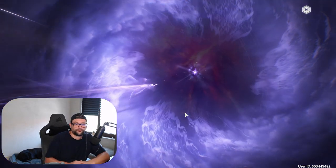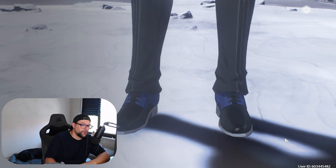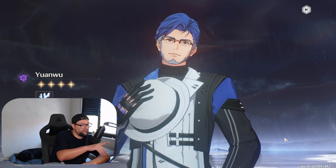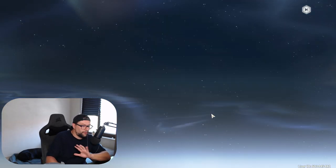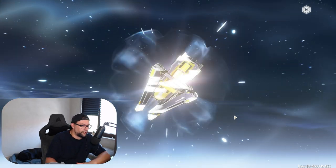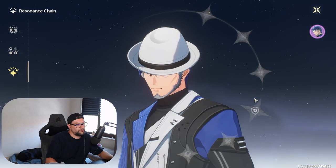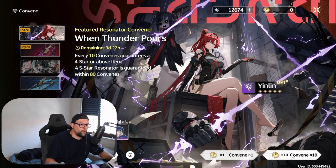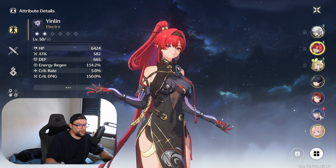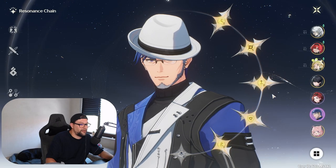First 10 pulls on the go! Oh, Yanwu — I think I already have him at C4. By the way, I have him at C4 right now just from free pulls, and nothing has been spent on him whatsoever. So I might get him to C6 very soon. Let me actually check — one more and we max him out. Very nice, let's go!